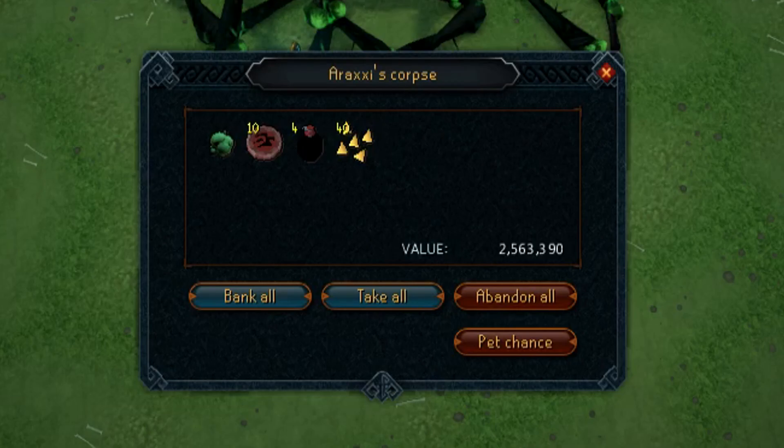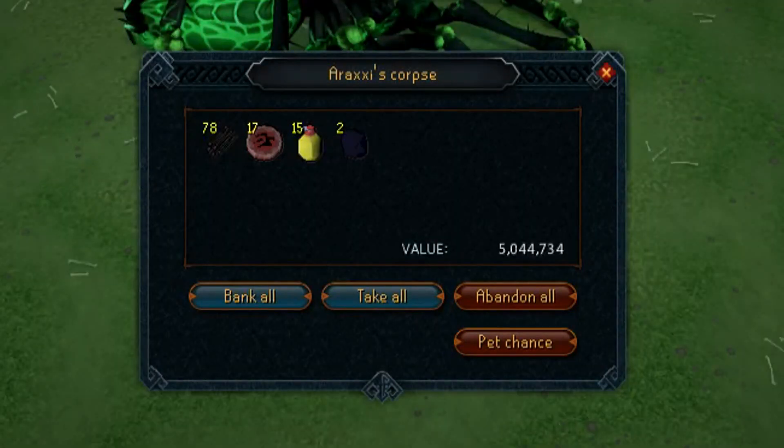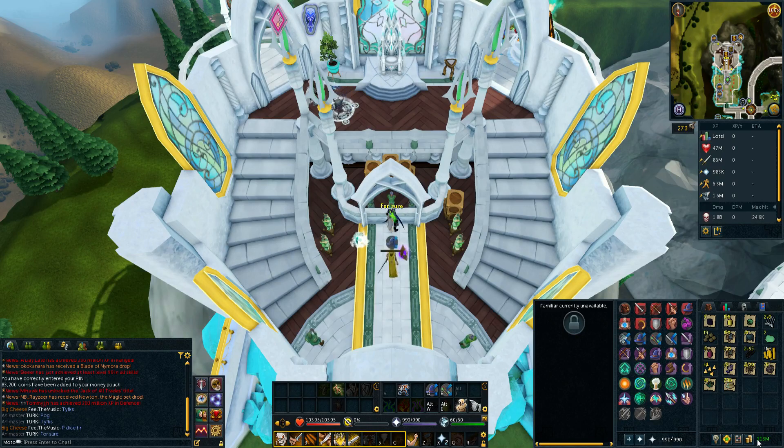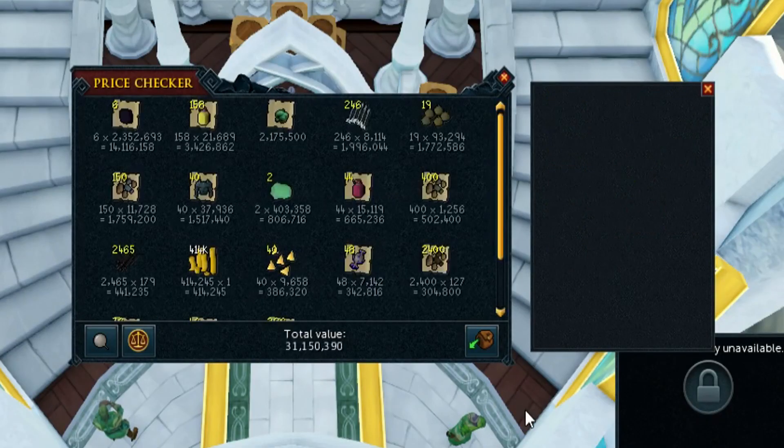And with it comes 40 Hydrix Bolt Tips. We get another Onyx drop which is around a 5mm drop because it also comes with some Saradomin Brews. Okay so we have our final price check for this week — let's see what we get — and we're going to get 31.1mm.